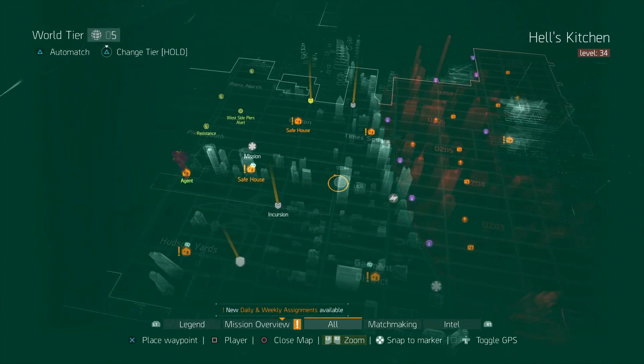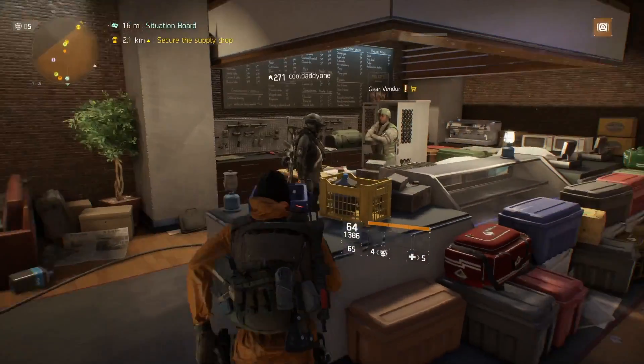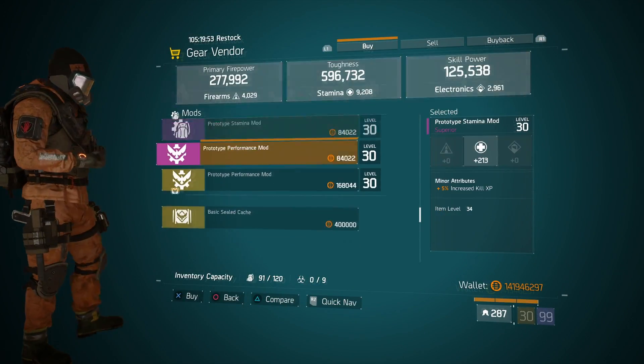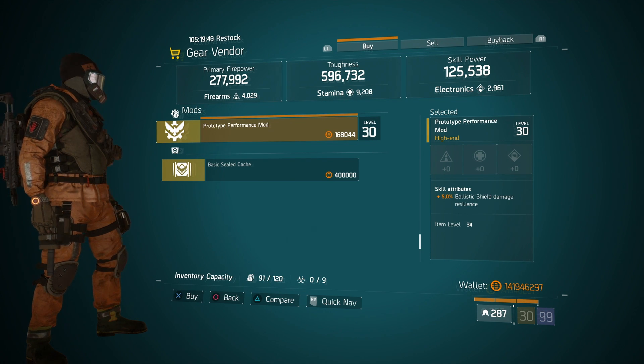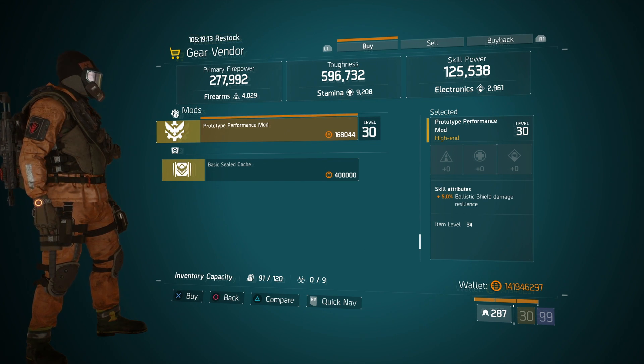The next item is located across the map at the Firewall gear vendor. I would pick this up because the last time it came out was probably three or four weeks ago — it's a maxed-out ballistic shield damage resilience mod. I run this on my PvE and PvP builds. That's an additional 20% ballistic shield damage resilience, and I feel this is better than ballistic shield health mods. Having that additional 20% on these mods will put you at 45% damage resistance. It's only 168,000 Division credits.